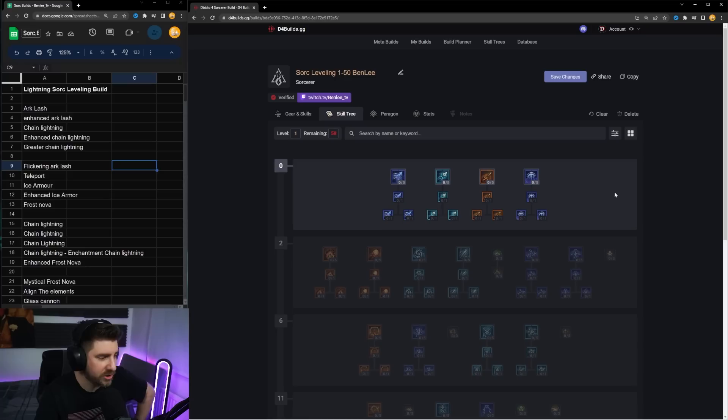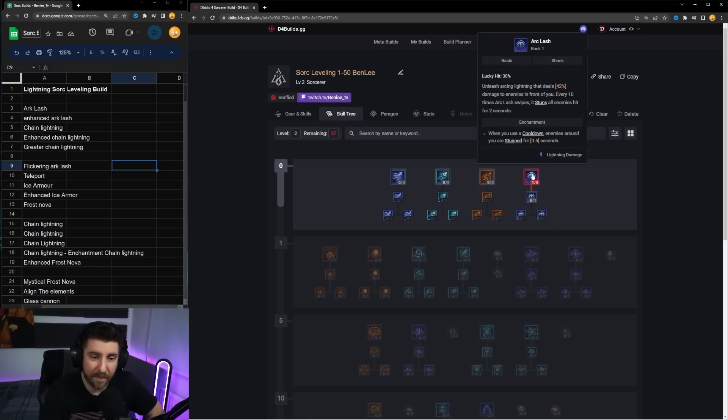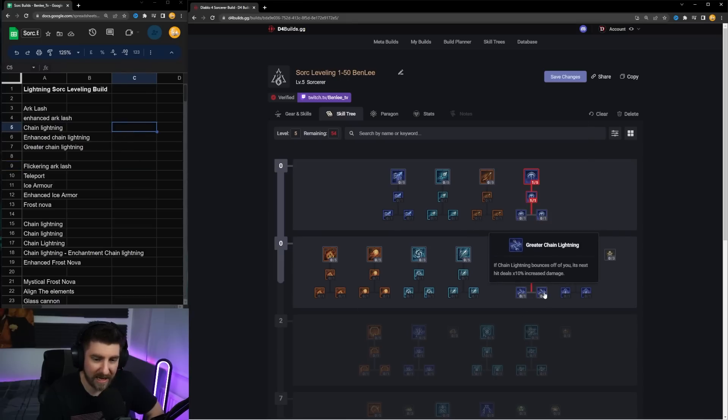Let's get started. The first thing we're going to do is take a point in Arc Lash and get Enhanced Arc Lash — if you critically strike you get an extra attack, which is very nice because we are going to be randomly critically striking even though there's a low chance at the start. From here we're going to be taking Chain Lightning, Enhanced Chain Lightning, and Greater Chain Lightning.